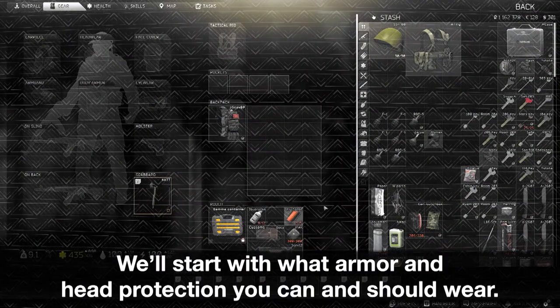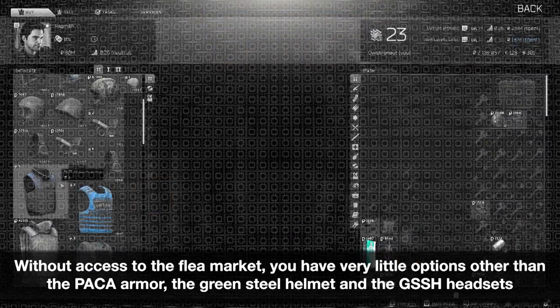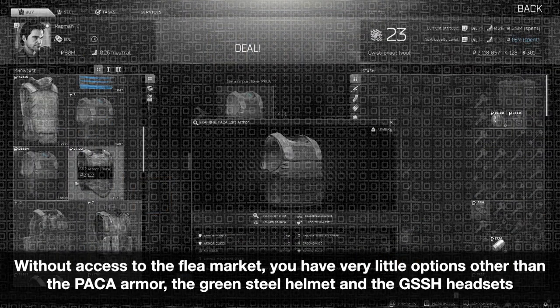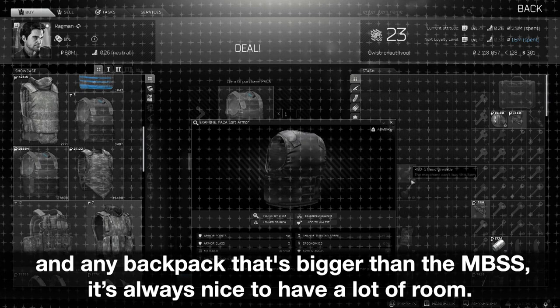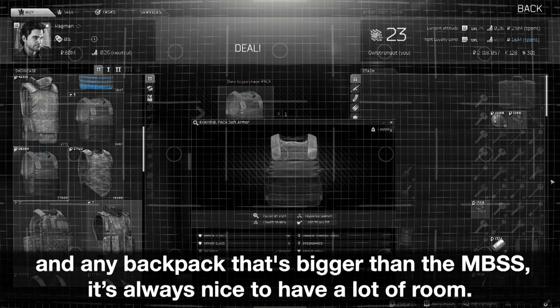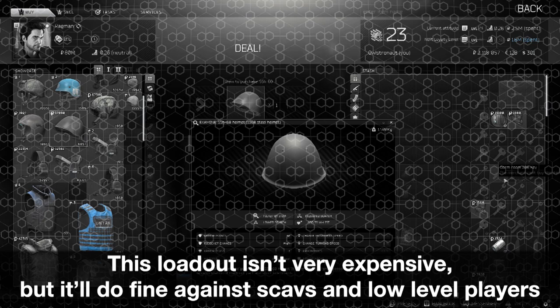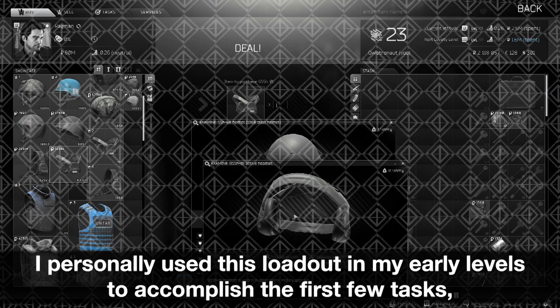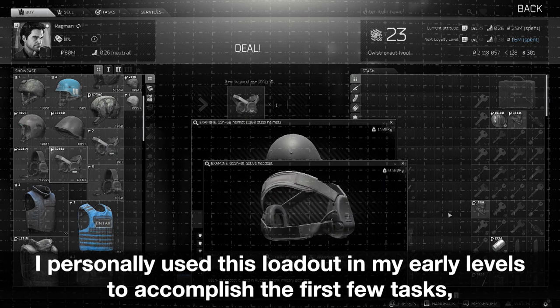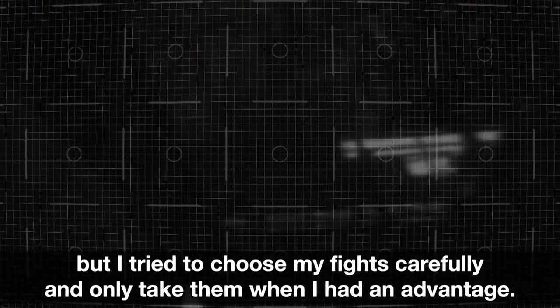We'll start with what armor and head protection you can and should wear. Without access to the flea market, you have very little options other than the Paco armor, the green steel helmet, and the G-SSH headsets, and any backpack that's bigger than the MBSS — it's always nice to have a lot of room. This loadout isn't very expensive, but it'll do fine against scavs and low-level players, as you will all be wearing similar gear. I personally used this loadout in my early levels to accomplish the first few tasks, but I tried to choose my fights carefully and only take them when I had an advantage.